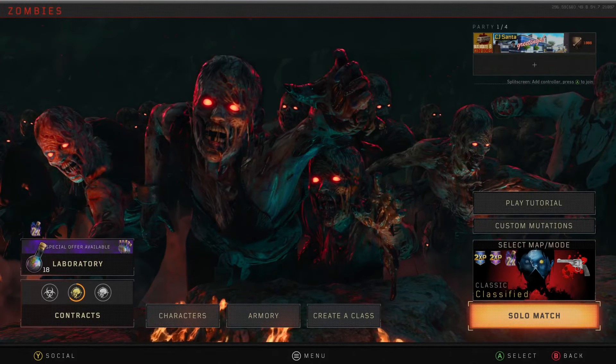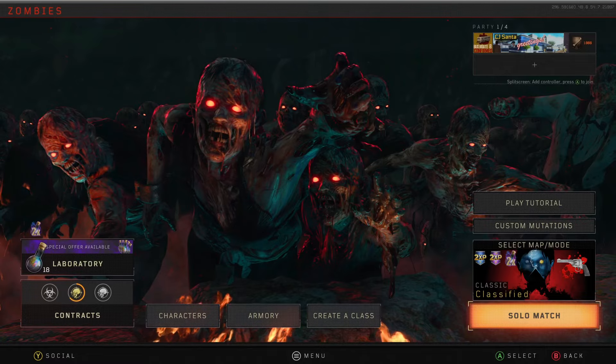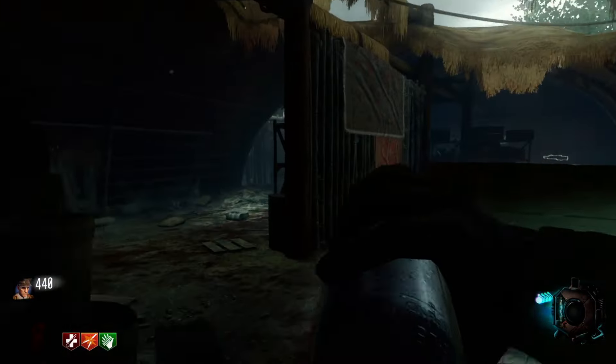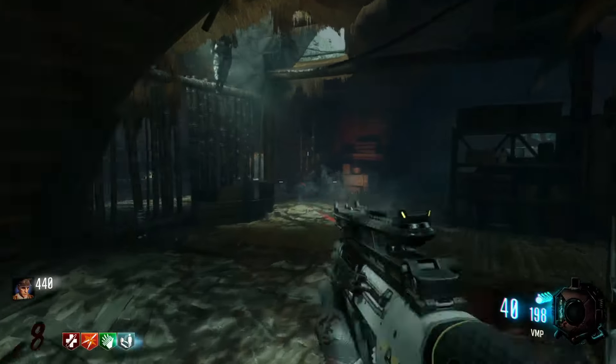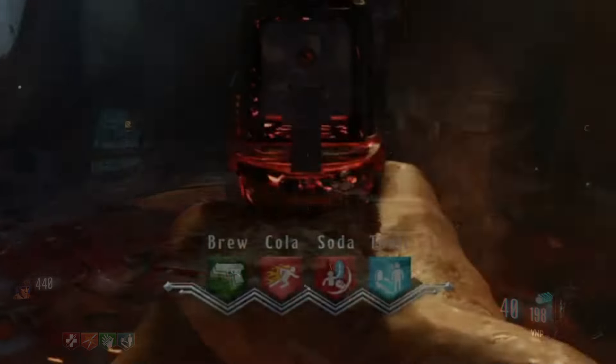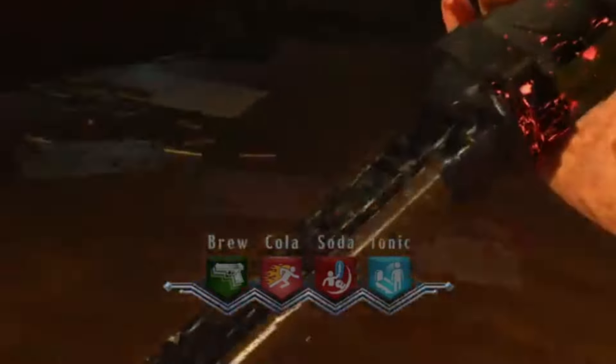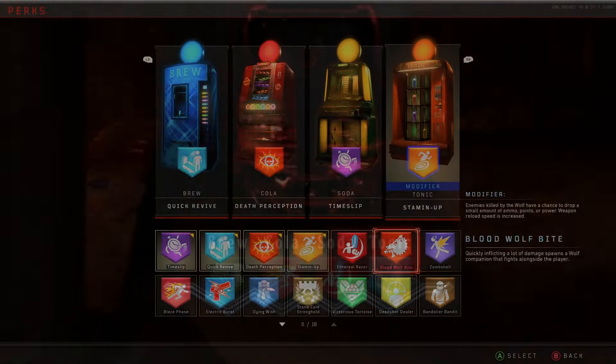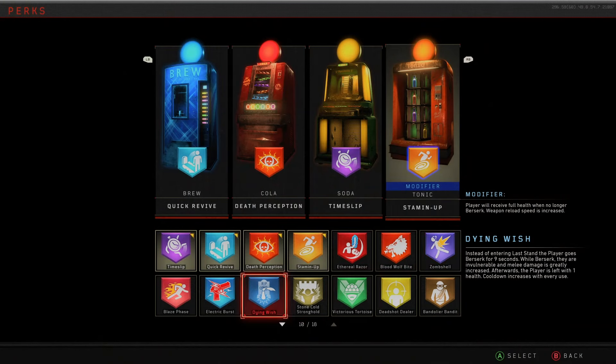Black Ops 4's perk system is an interesting one. It acts similarly mechanically to previous Treyarch games, but in practice it's quite different. The game still has a 4-perk limit, but instead of choosing the 4 perks you want on the map from a plethora of options, all of those perks are chosen in the class selection before the match.